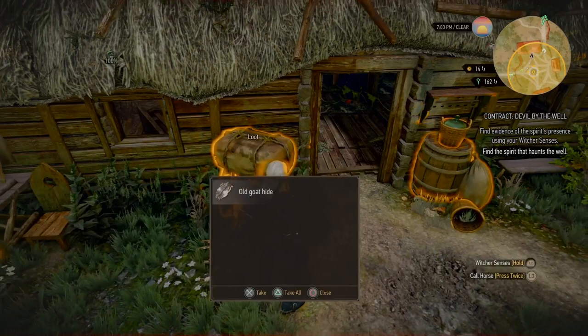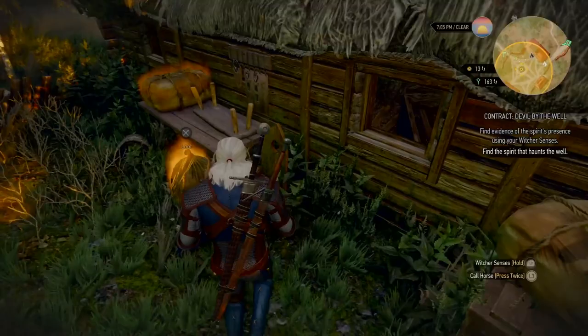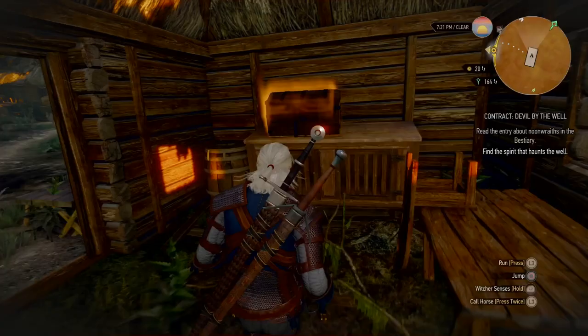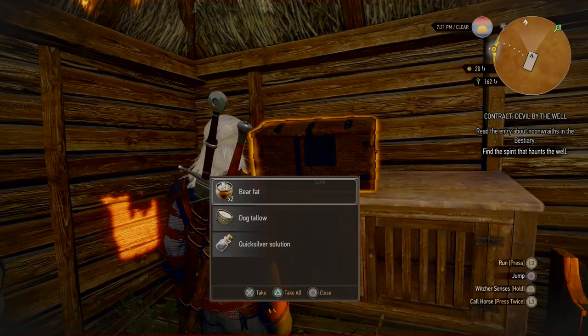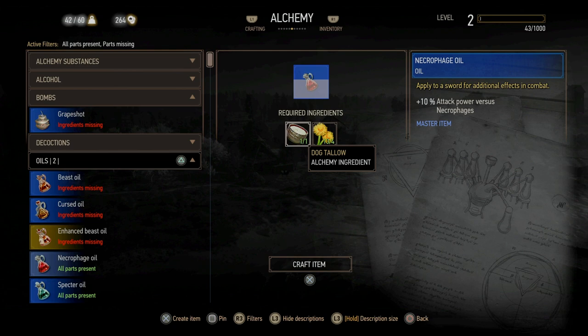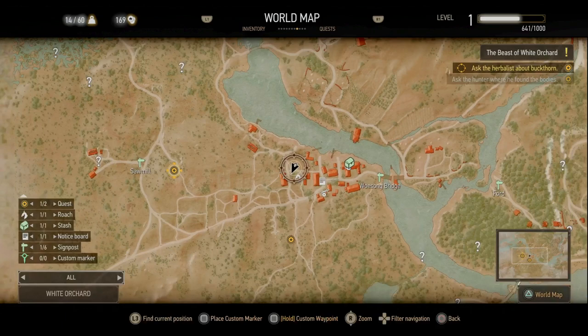Now speak to Odolan from the quest Contract: Devil by the Well, picked up from the notice board. Come to the Devil by the Well area and loot all the surrounding houses. You'll find another silver ingot — you need two total for sword upgrades — and also bear fat and dog tallow without having to fight any wild animals. These are useful for crafting: dog tallow and blowball plants make Necrophage Oil, and bear fat makes Spectre Oil.